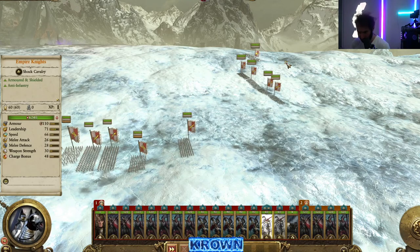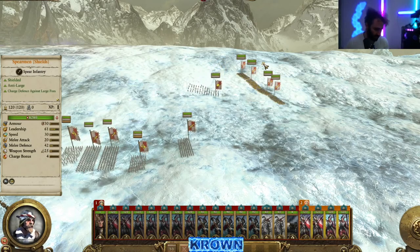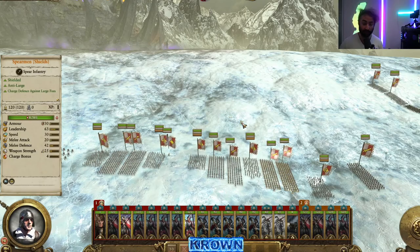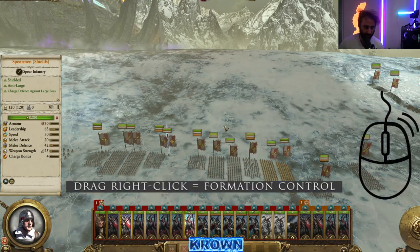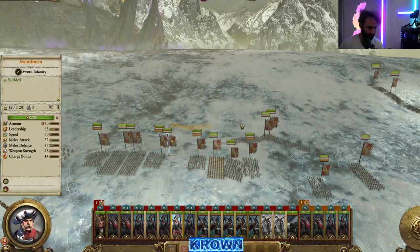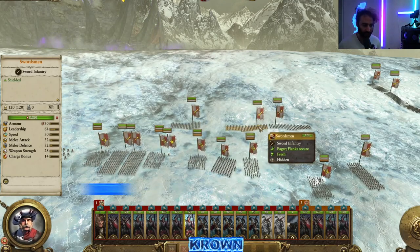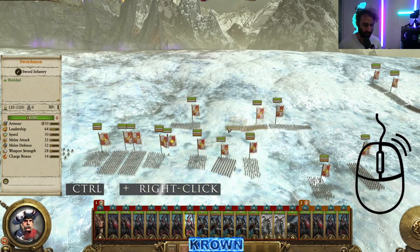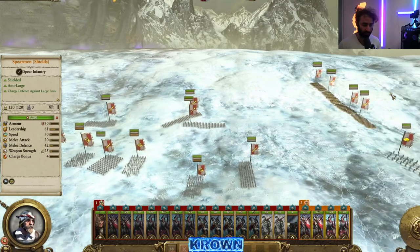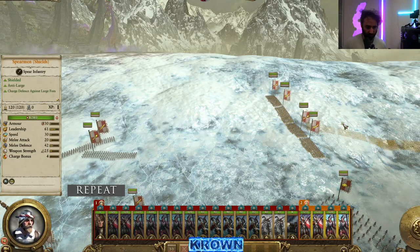You can drag the right mouse button to set formation width — hold the right mouse button and draw to make units nice and wide, really thin, or somewhere in the middle. You can also use Control plus the right mouse button to rotate a single unit in place. For multiple units in a locked group, hold Control and use the right mouse button to rotate the whole group around, keeping their formation while changing their facing direction.